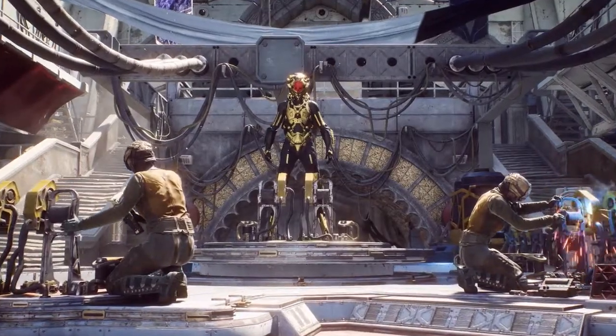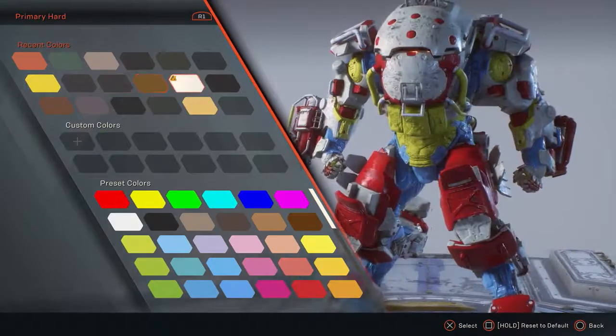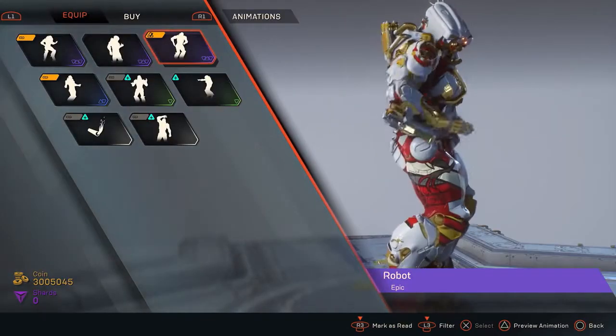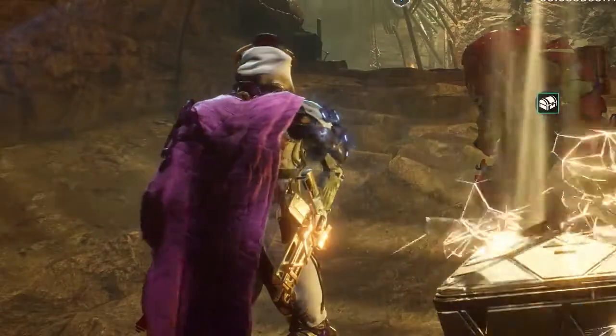Each suit has many ways to get it looking just the way you want, from unique armor pieces, customizing color and textures, to collecting vinyls and emotes. Your suit will soon become a reflection of yourself, making your wins all the more glorious.